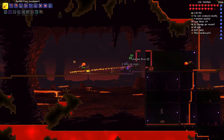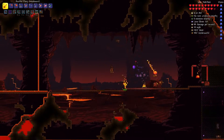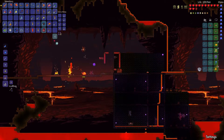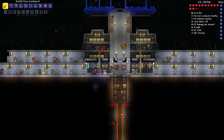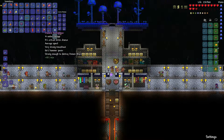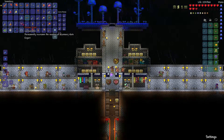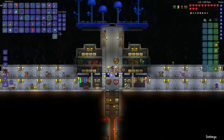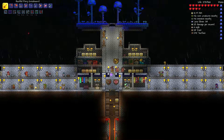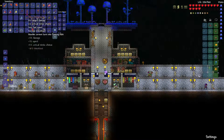He dropped some Crimtane bricks, and immediately we start seeing hard mode mobs. I'll teleport back and look at what we got. We've got the Pwnhammer - awesome! The Demon Heart permanently increases the number of accessory slots - I just use it - that is huge, another accessory slot! A rapid Clockwork Assault Rifle - I guess we don't need the mini shark anymore. That's going to do a lot of damage: 19 range damage for each bullet.